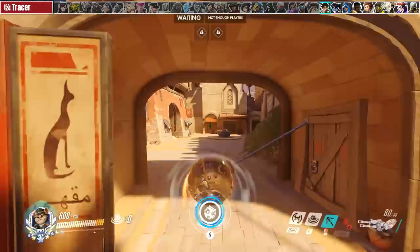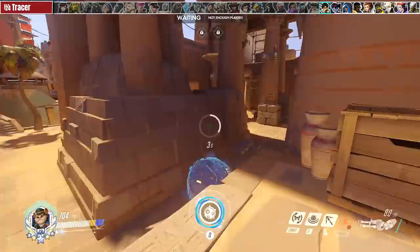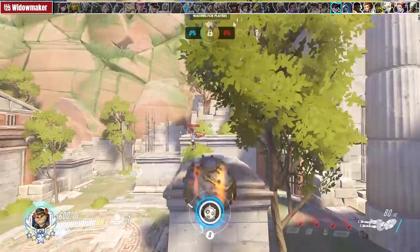Against Tracer you can chip off some of her health to delay the setup but don't draw out the 1v1 if she has cooldowns otherwise you'll just feed her a pulse bomb. If she ever tries to check your flank, go the other way or use your superior mobility to just out-lap her.